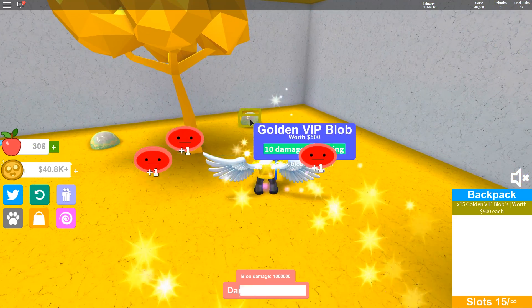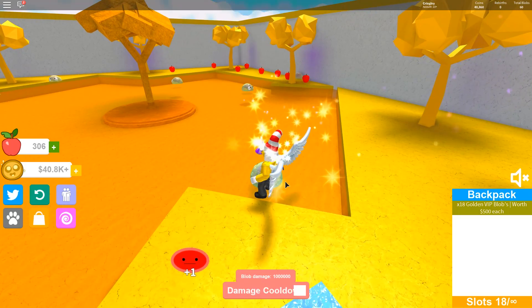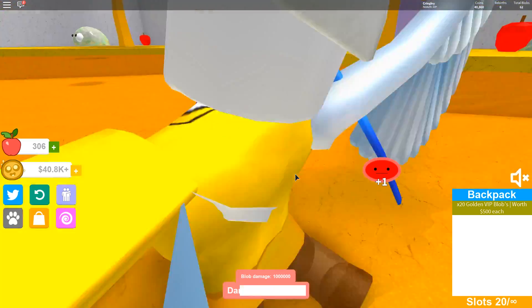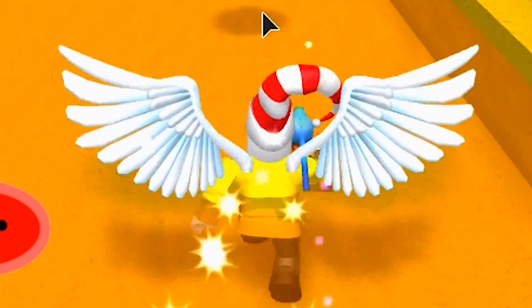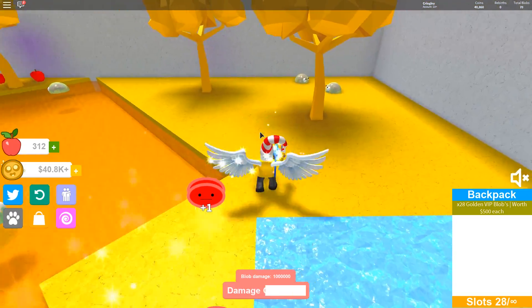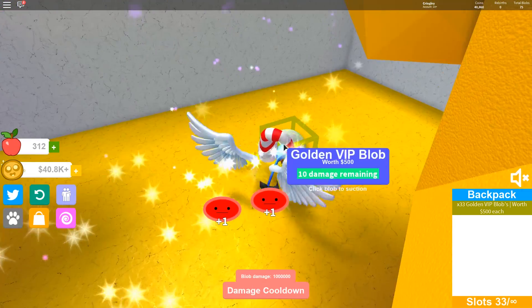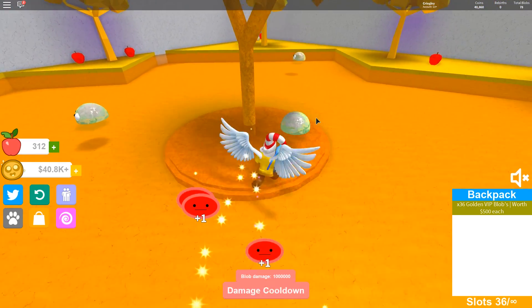These are worth 500 each — it tells you how much they're worth. I don't even need to click on these guys, I just need to be near them. The auto-click definitely does the work for sure. Now that we know these are 500 each, we want to get as many as we can. Once we get 10, that's a good amount of money. Let's get 100. I'm gonna get 100 real quick and I'll be back in two seconds.